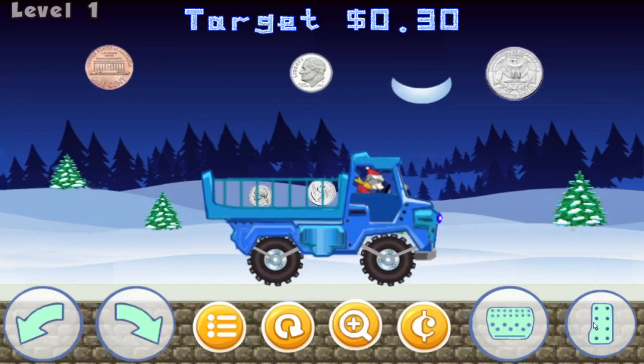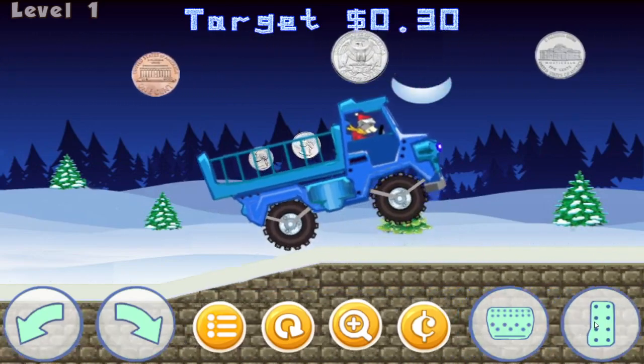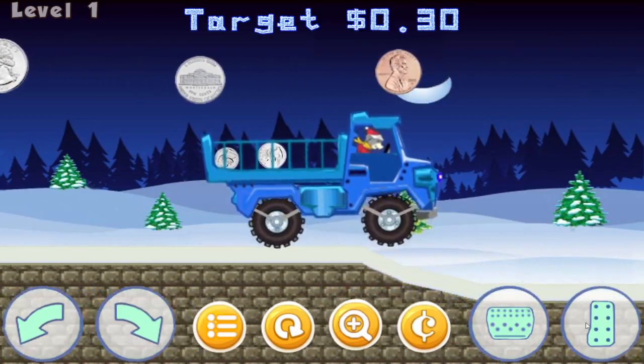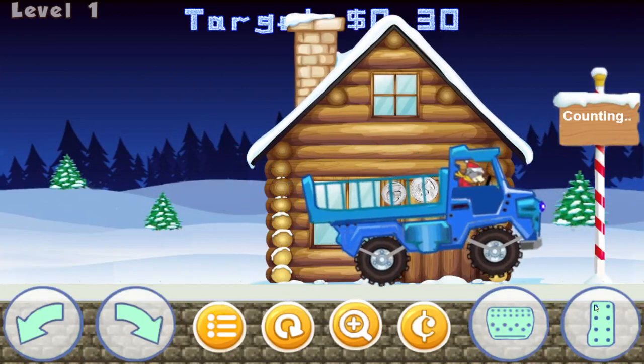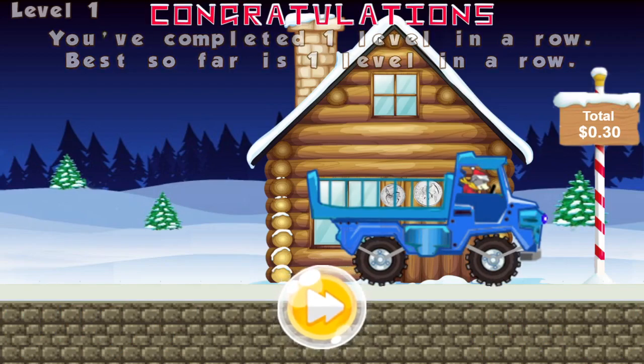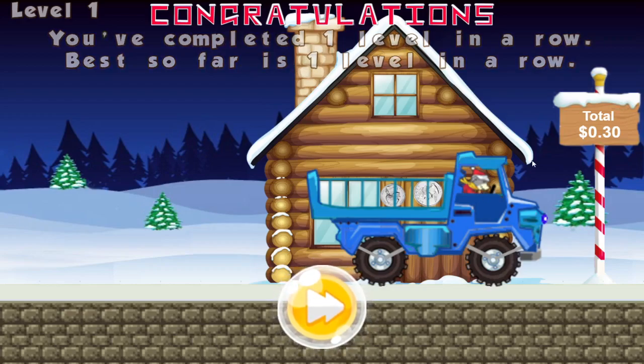Let's go ahead and take this on home. I have 30 cents, so I'll just drive it over. It will automatically stop you at the very end. It slows down and stops, and then it counts the coins in there — 30 cents! It says I've completed one level in a row and best so far is one level in a row. If I complete another level it'll say two in a row, and if I mess up or get the wrong amount it resets the streak but keeps your record.